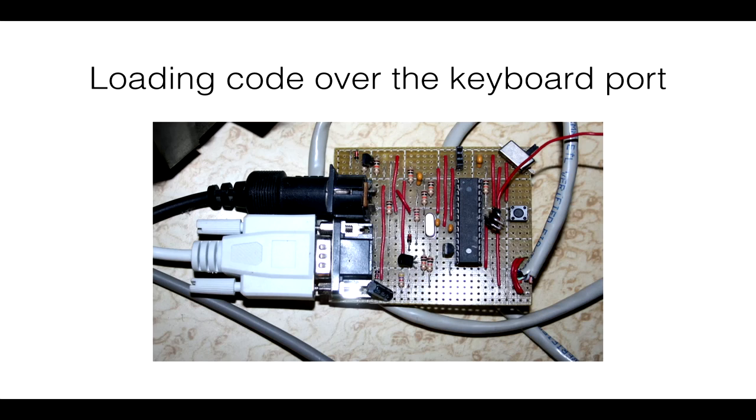Rather than waiting through the very long memory test that PCs in those days did on boot — counting up each kilobyte of RAM, which for 640K in an original IBM XT takes a couple of minutes — the manufacturing test routine happens before that memory test. So you can get the machine running a new program in about a second this way. It's much quicker to iterate when you're developing software for it.